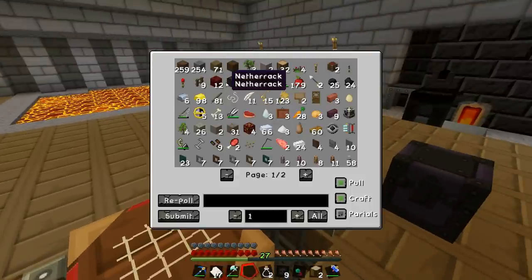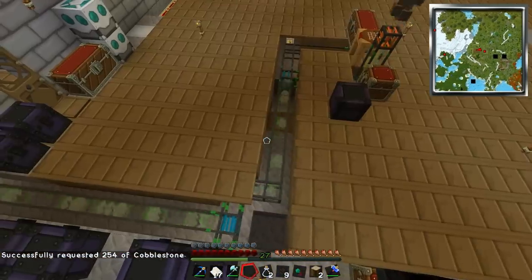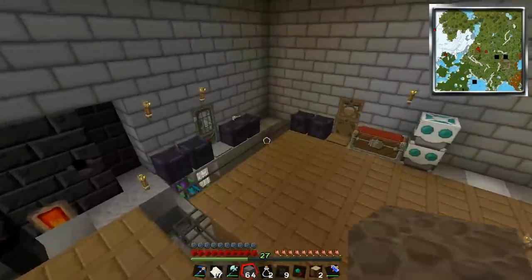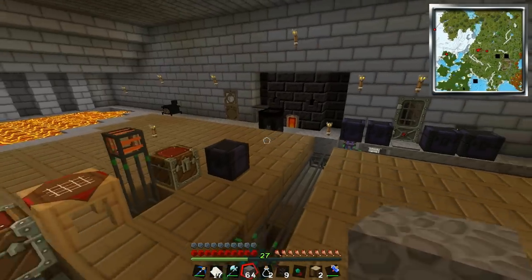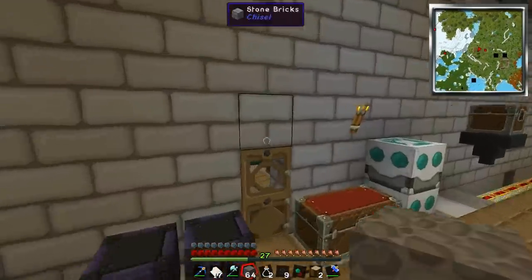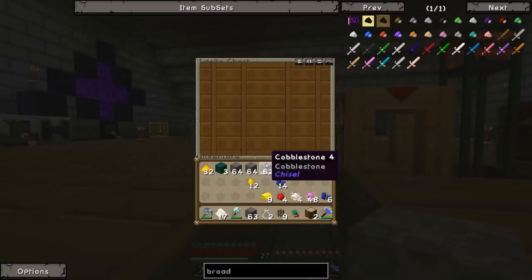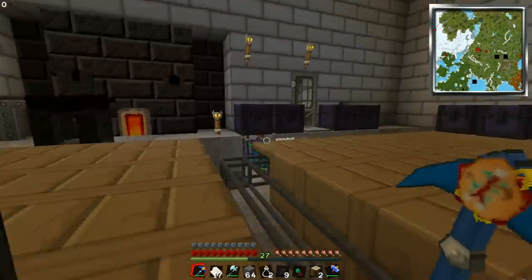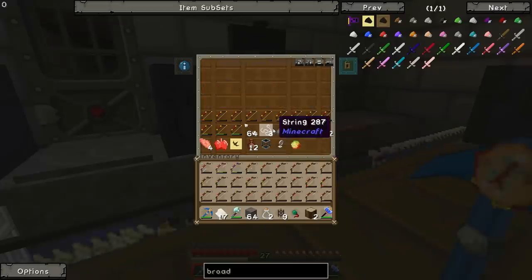The only downside is if you request all the cobblestone it's going to send it back a bit slow - but actually it's not that bad. You can upgrade the broadcast chip so it sends a stack at a time instead of smaller amounts. I think it's already sending pretty fast and we're not too far from our storage room, so I'd call that pretty good. I'll probably reroute the spawners to one of the six chests we've got in there as well.